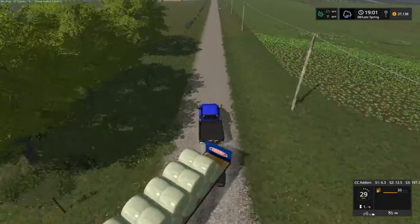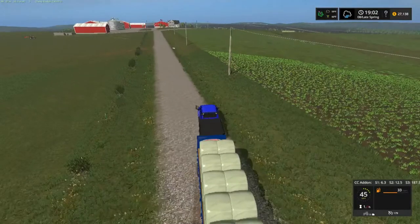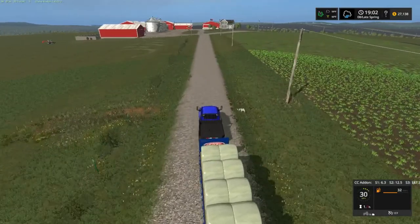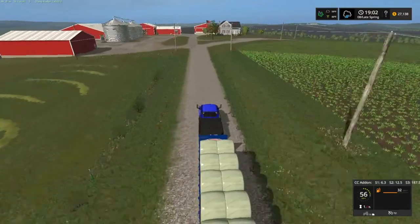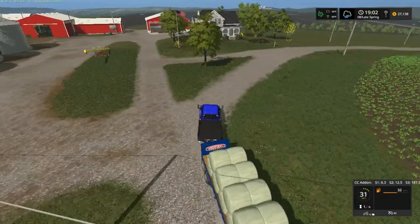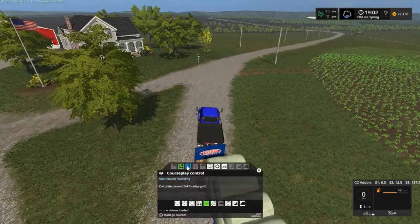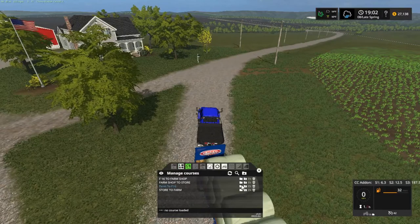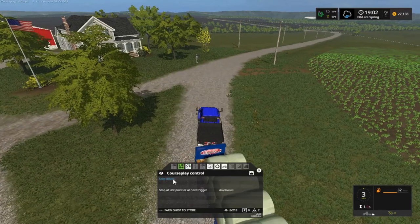The speedometer is reading 186 — we gotta dial that down. 89 driving, trying to get this down to about 50 or so. From here, I'm gonna let this thing take a course. No course loaded. Farm shop to store — of course. Type of the trigger.